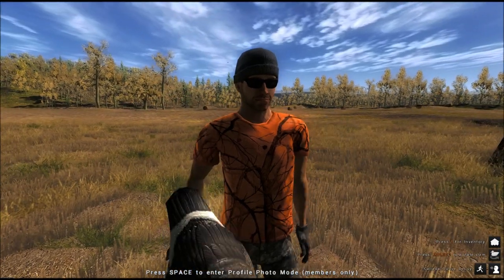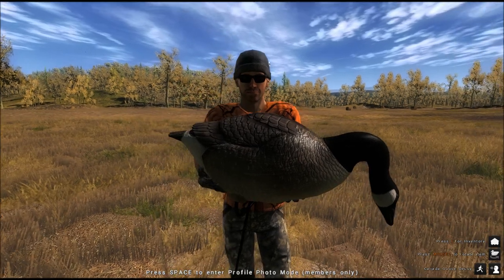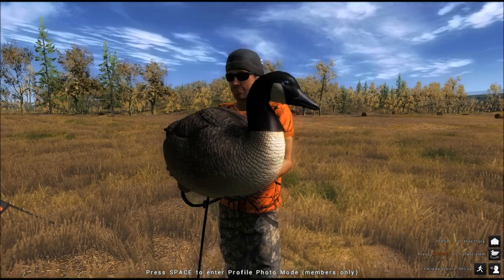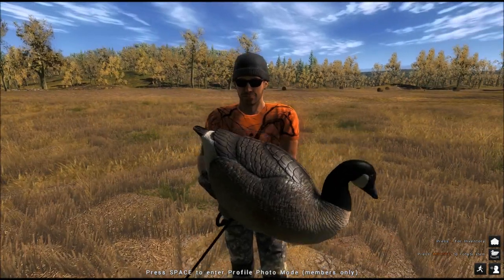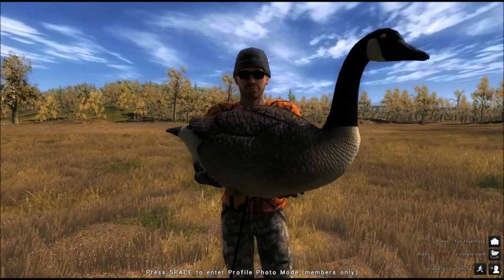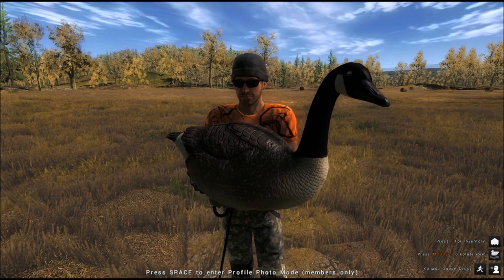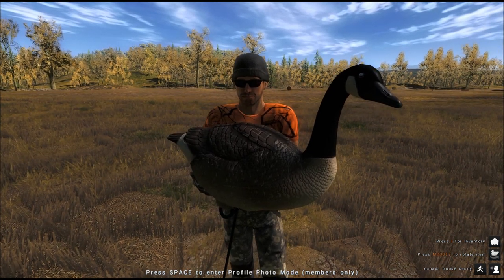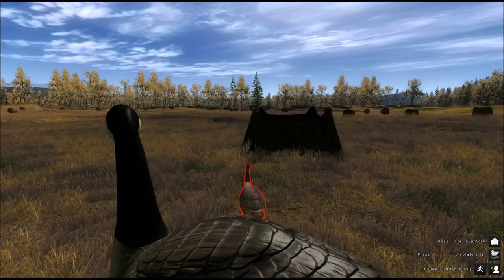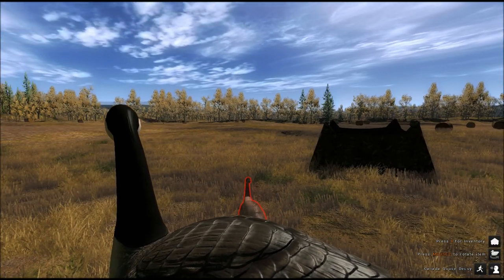There is one decoy with a goose head down like it's feeding, there's another one with the head looking to the left, and one looking to the right. It doesn't really matter which one you use - you can set up 24 of the same type. It's really the number that matters, because the more you set up the better, and 24 gives you the maximum effect, along with the callers and the flag lure that we're going to see later.